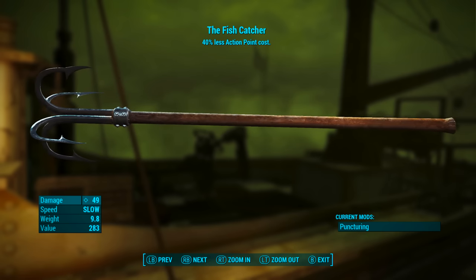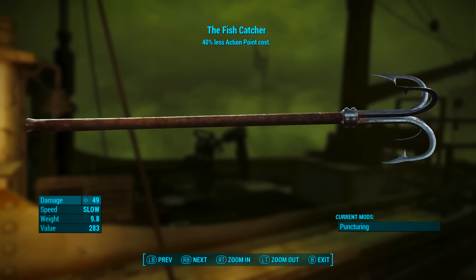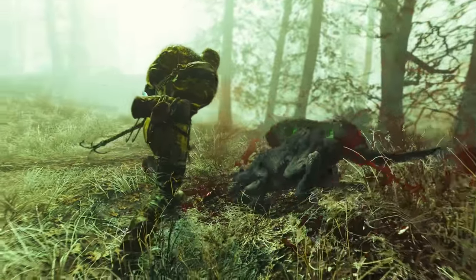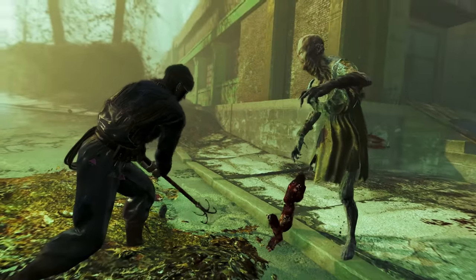What makes this a very interesting and unique weapon — up at the top we can see the Fish Catcher has a 40% less action point cost. So the Fish Catcher, the unique pole hook.